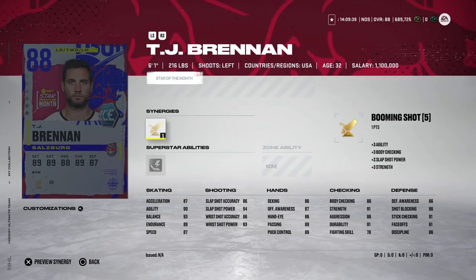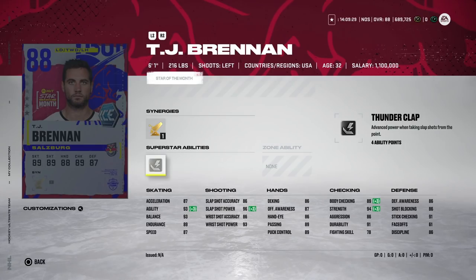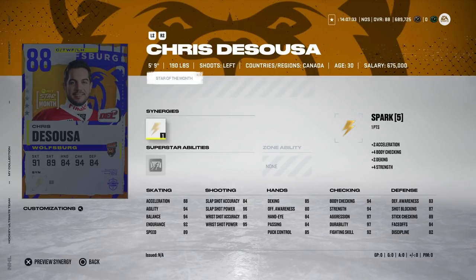Then we've got the 88 TJ Brennan with Booming Shot and Thunderclap. He's got 87 speed and 87 acceleration on the back end, which isn't bad for a defenseman at this stage. With Booming Shot activated, slap shot power gets up to 96 and his body checking is at 89 at 6'1". This is a really nice left-handed defenseman — one of the better ones you can get in the game right now.